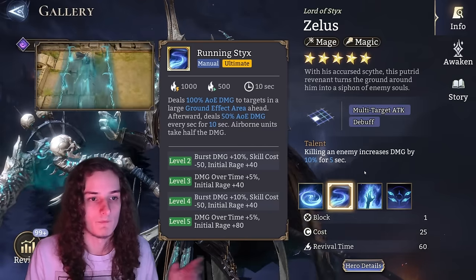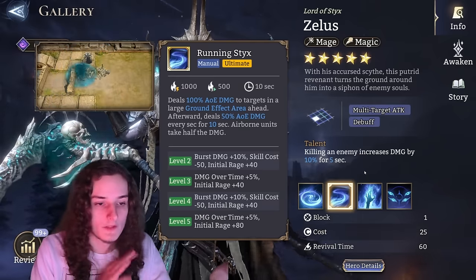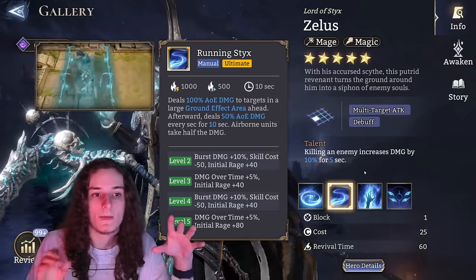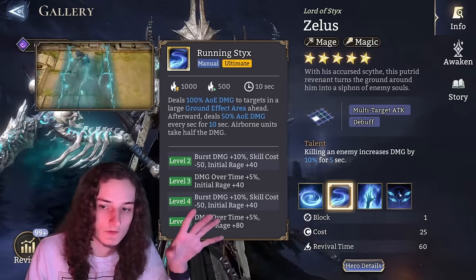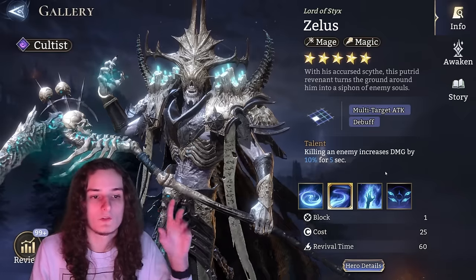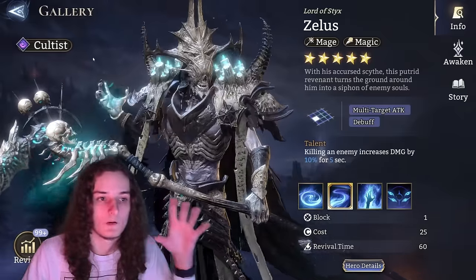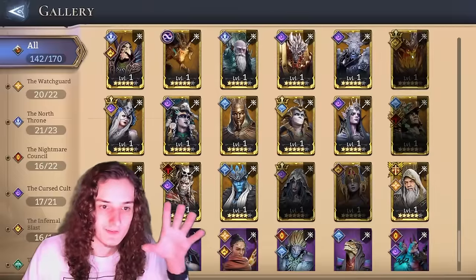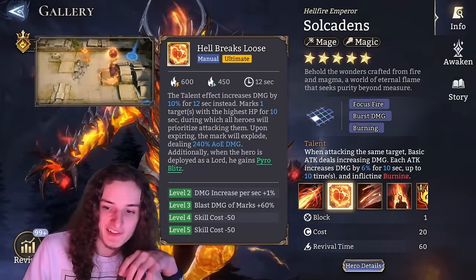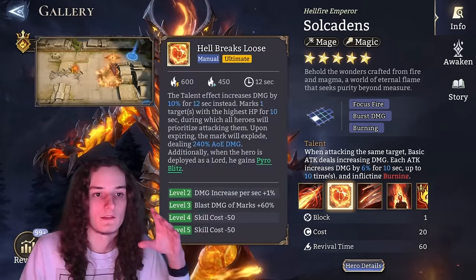Zealus — invest dust and stop, because even after his update he isn't strong enough to warrant skill crystal upgrades. However, if you only have one or two legendary AOE mages, Zealus is an interesting choice because he only has three upgradable skills — so you need fewer skill crystals to completely max him out compared to others. If he's one of your few mages, he is worth considering for full investment.